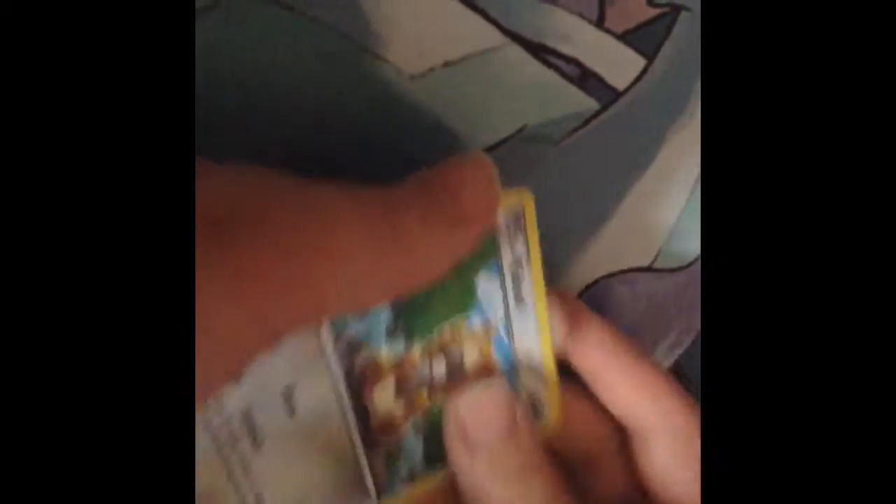This is pack 29. I got a Seedra, a Groudon Spirit Link, a Wishcash, a Sveal, a Low Toad, a Bidoof, a Staryu, a Voltied, a Sveal, and an Electrobustion.